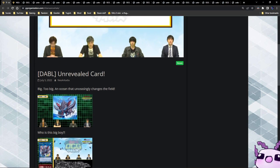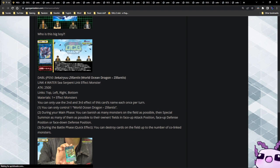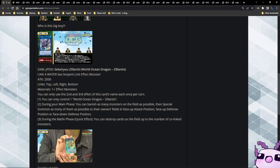The first one is the ghost rare of the set — World Ocean Dragon Zylantis. It is a Level 4 Water Sea Serpent Link Effect Monster with Firewall link arrows and 2500 attack. It takes one-plus effect monsters. You can only use the second and third effects once per turn, and you can only control one. During your main phase, you can vanish as many monsters on the field as possible and special summon them to their owner's field in face-up attack, face-up defense, or face-down defense position. During the battle phase, as a quick effect, you can destroy cards on the field up to the number of co-linked monsters.